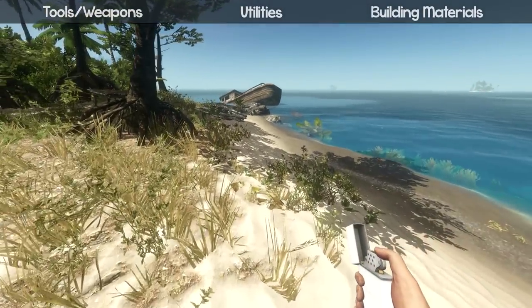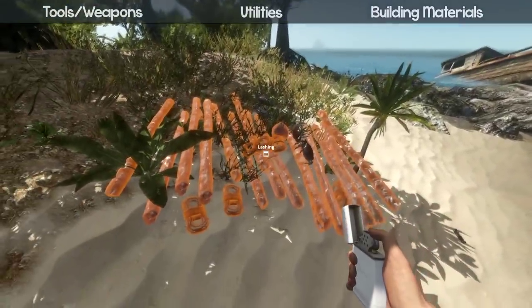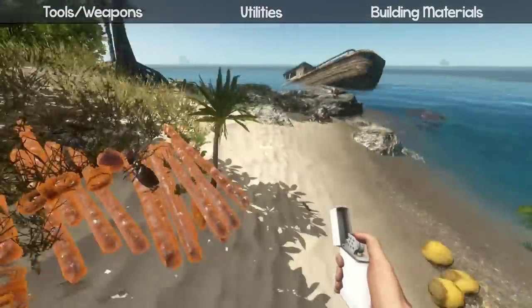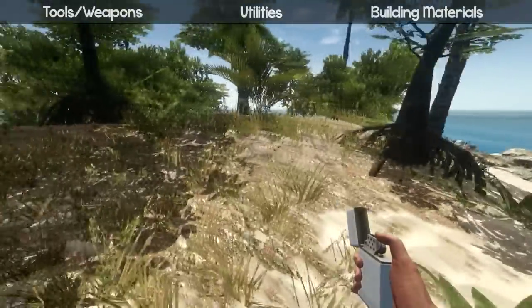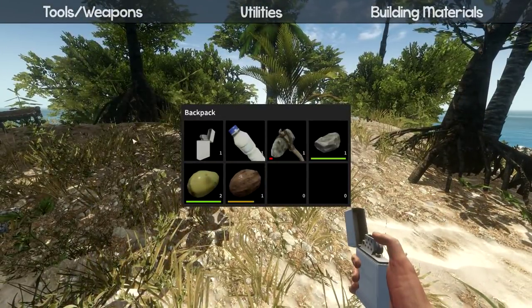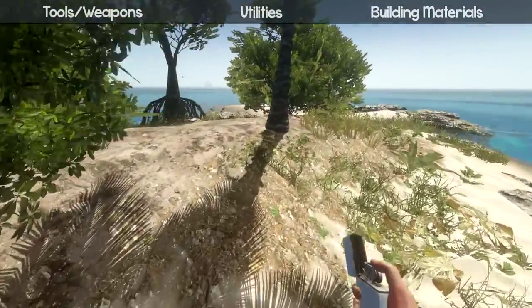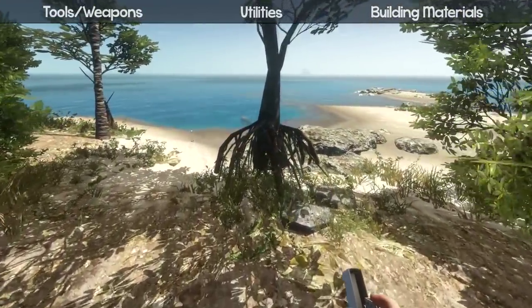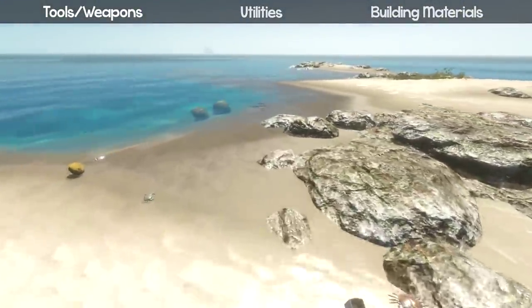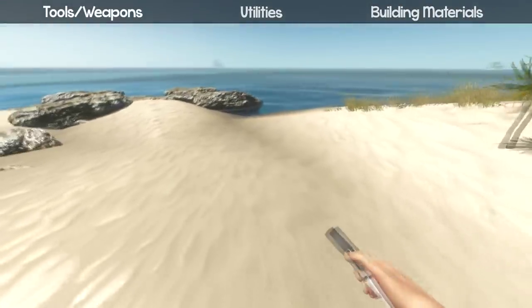All these survival games never have an ending — like maybe one day a plane will just come and pick you up. But anyway, let's get to the crafting. You're gonna spawn with a knife, a water bottle, and a lighter, and that's about it. You'll have to row to an island, and once you're there you can find sticks and rocks on the ground because you can't chop them down yet — you need to make yourself an axe first.